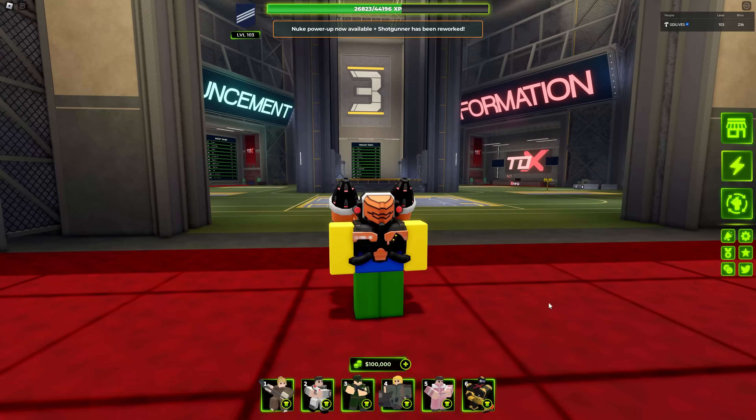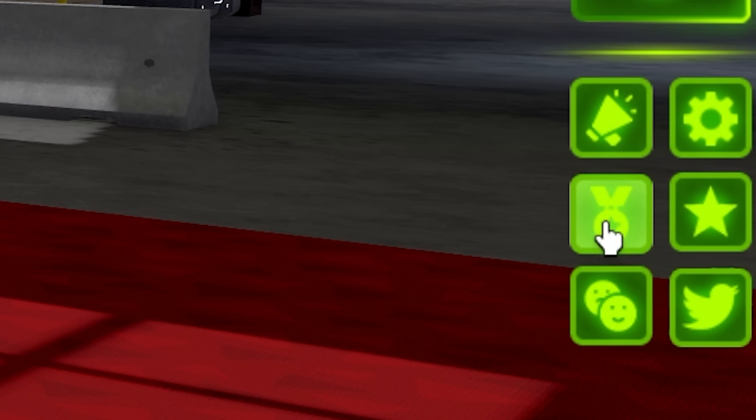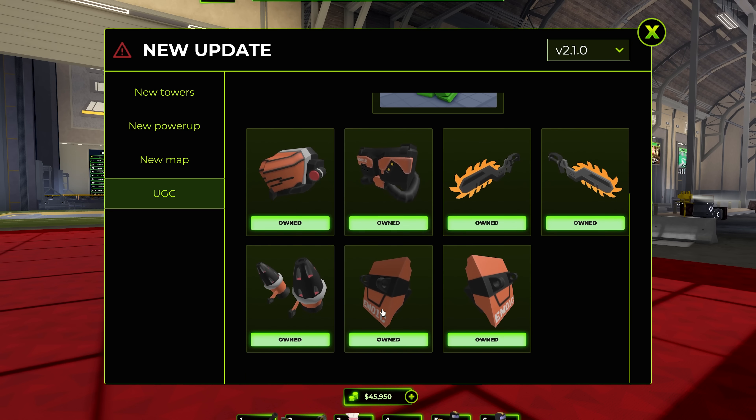Welcome to another video of TDX. As you guys can see, I have some cool wear on right here. You can buy it by clicking this little icon, scroll down to UGC. Boom, there you go — you have all the UGC owners right here.